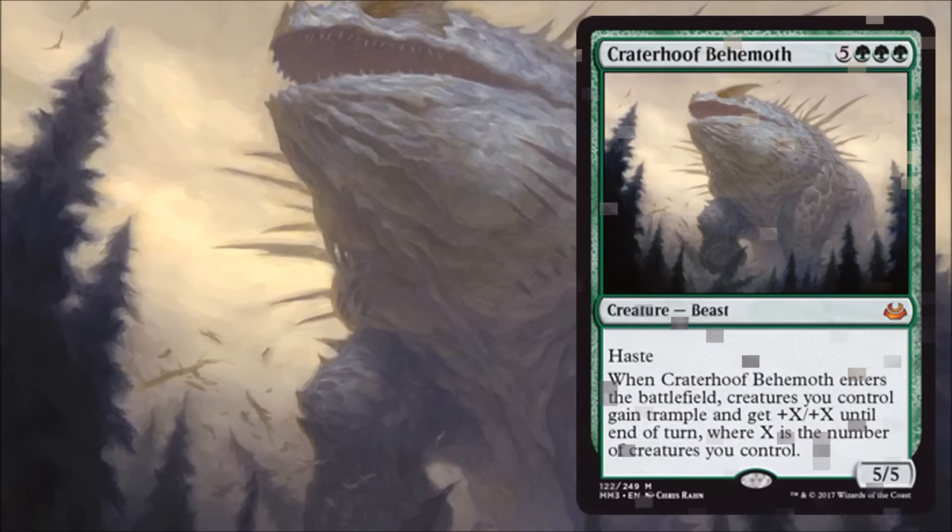Here's another big one — this is actually a pretty decent Mythic right here: Craterhoof Behemoth. $25 value right now on this card, which is pretty good — at least it's not another $4 or $8 Mythic. It will probably go down a little bit with the reprint, but even if it sticks around $20, that's pretty decent value. I don't really think of Modern when I see this card — I think more Legacy. This does see play in the Legacy Elves deck. Don't really see it in the Modern Elves deck typically, but it's still a great casual card and a phenomenal inclusion that really needed a reprint.